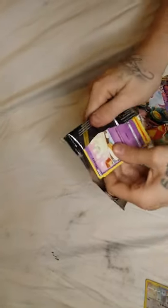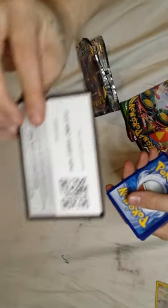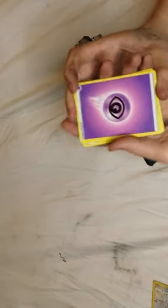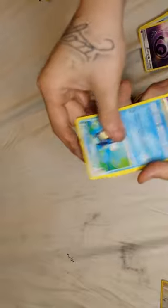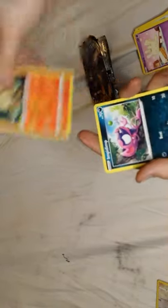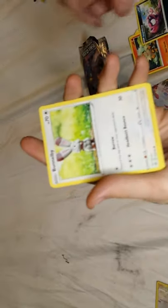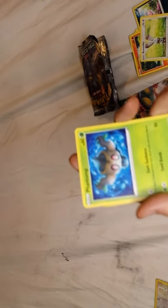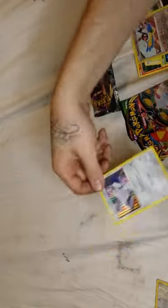Going the same order - oldest to newest. One, two, three, four. Fire energy - no psychic. Got Capacious Bucket, Horror Energy, Palpitoad, Milcery, Growlithe, Impidimp, Bunnelby, Fantump, Phantump, Chewtle, and Drednaw. Drednaw - hard to pronounce - our first holo rare of the day.